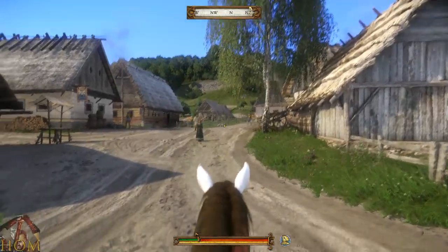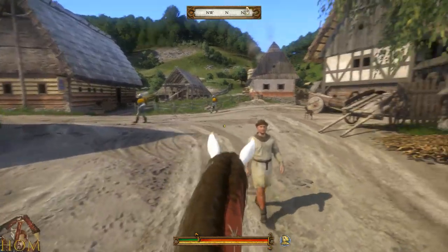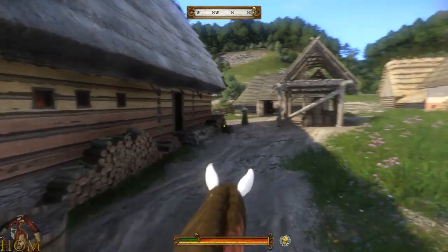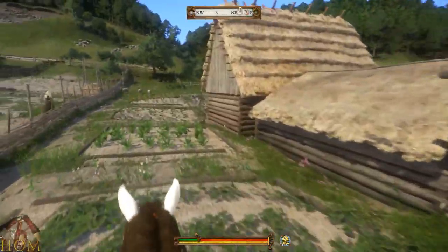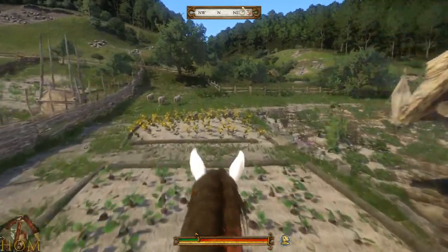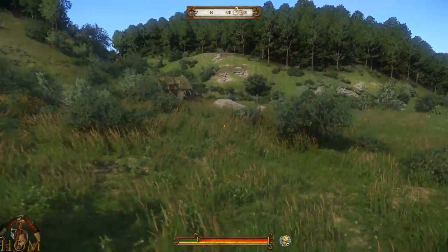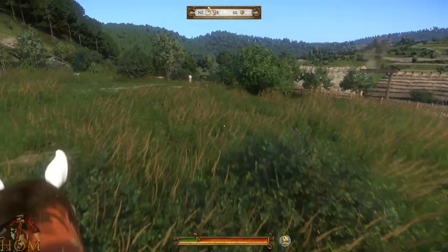Hello everybody, Ruth Martin here with part number 34 of Kingdom Come Deliverance. Here we are. We're going to continue — not where we left off. This is actually a completely different save file, but at the same point we left when we finished the game. Right now we're going to go get the horse head armor — that's one thing I think we're going to do.